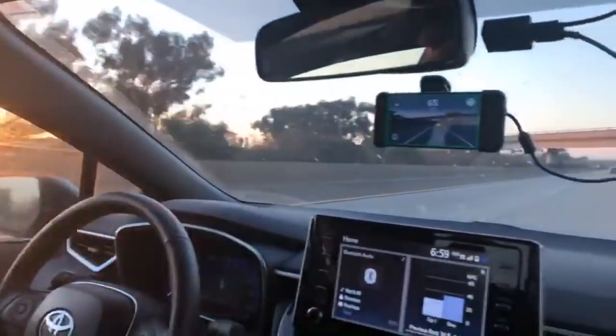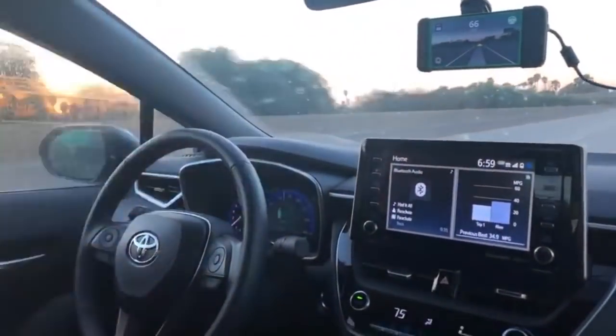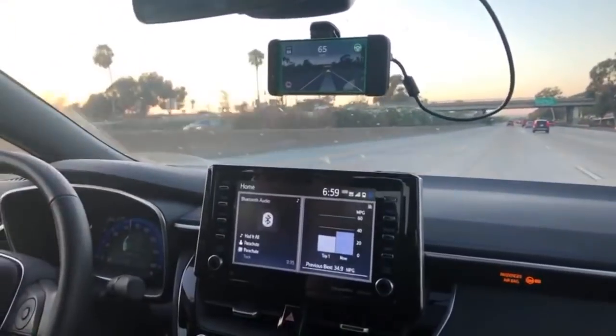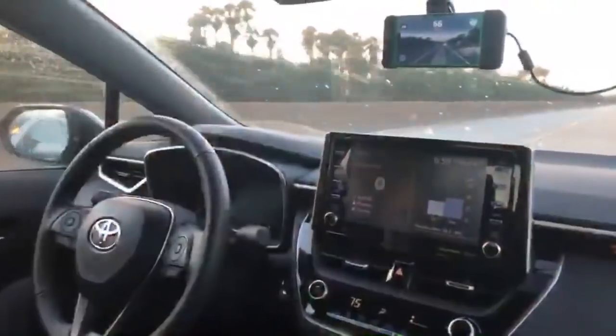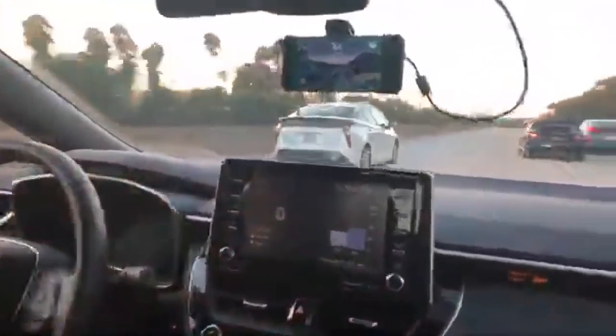We're live. For those of you who don't know, we are Comma AI. This is our open source driving agent, openpilot. It's driving the car right now, and this isn't some fake stuff. Everything you see here is already public — you can just go download it. This is an EON. You can buy it on our shop at shop.comma.ai. Since this is a YouTube live, we're about to show you something that's not public.